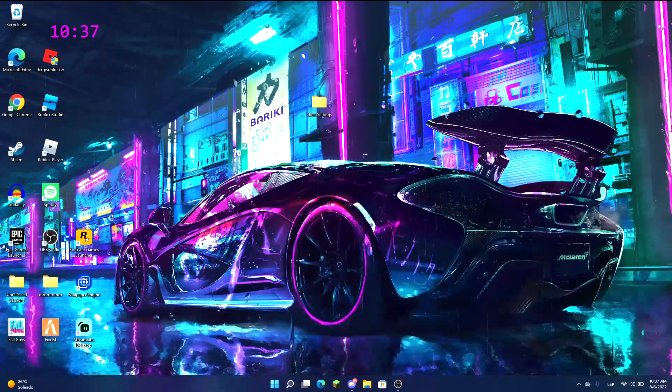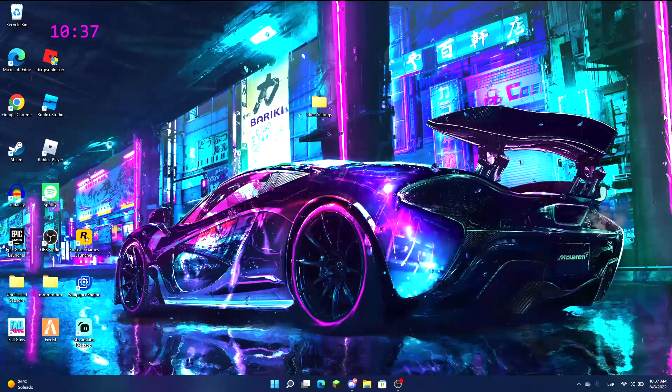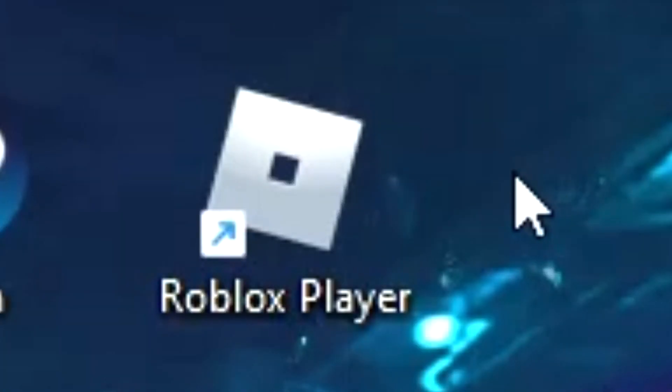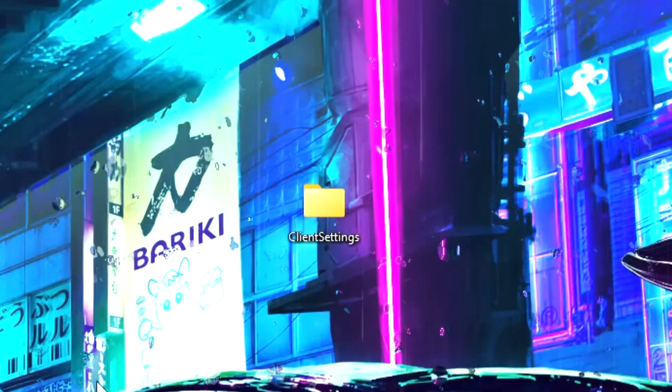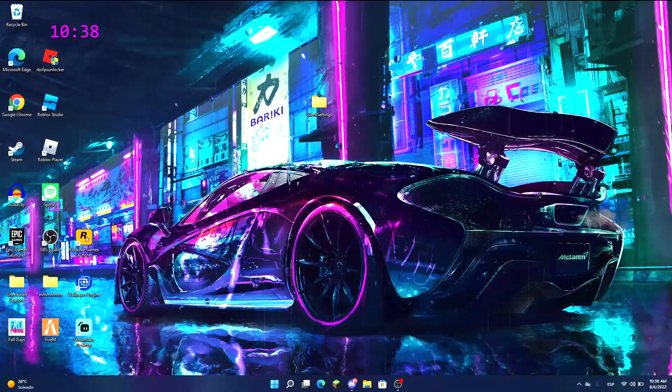Anything, really. So what we're going to do is: first, we'll lower our graphic settings in Nico's Nextbots through Roblox, then we'll use an FPS unlocker, and then we'll use client settings. Let's get into the first step.